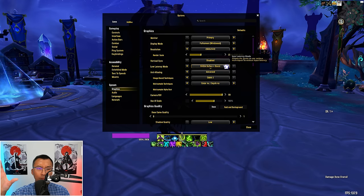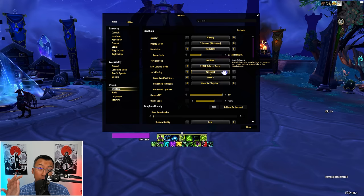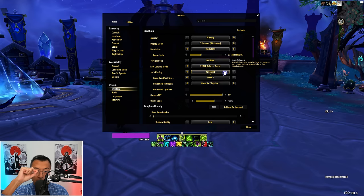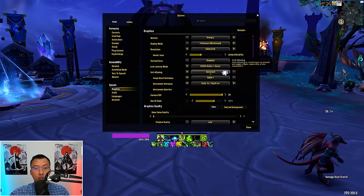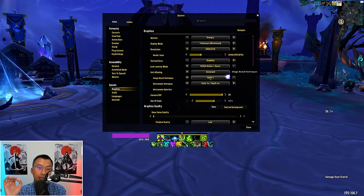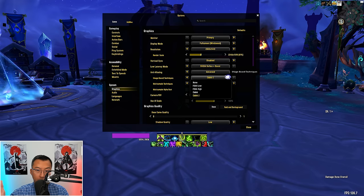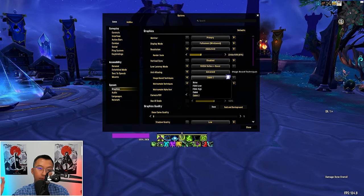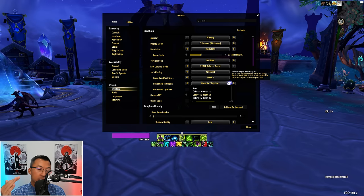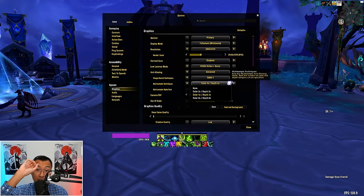Next, Anti-Aliasing — this reduces the appearance of jagged edges on objects and characters, especially at lower resolutions. The higher the setting, the cleaner edges look, but at the cost of performance. My sweet spot: set Anti-Aliasing to Advanced, then under Image-Based Techniques use CMAA 2 — not as good as FXAA High but the performance is drastically better for what I think is a slight decrease in quality, very bang for buck. Under Multi-Sample Techniques, I recommend Color 4X / Depth 4X — not the highest 8X version, but I honestly cannot tell any difference, and 4X definitely gives a noticeable frame rate improvement over 8X.